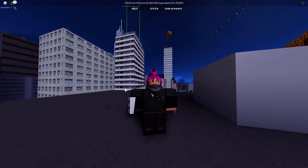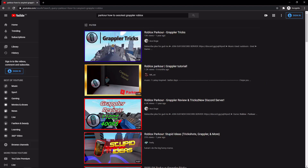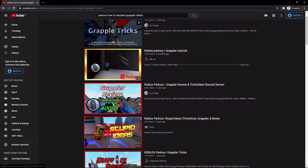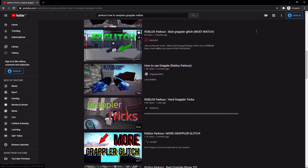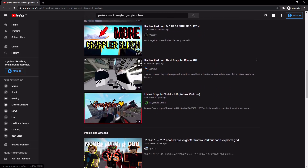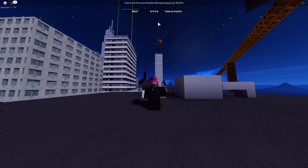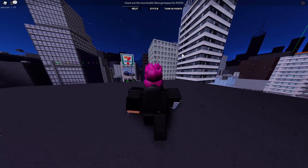What you got to do is go to Google or whatever you use and type in 'parkour how to use grappler Roblox.' You watch and study all of these videos, and after you've studied them, decide whether or not you want to buy the grappler — but don't yet.